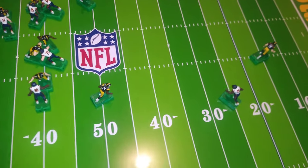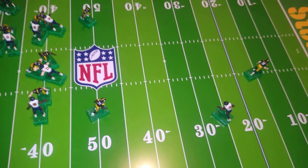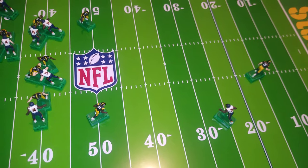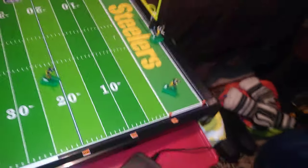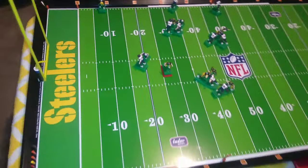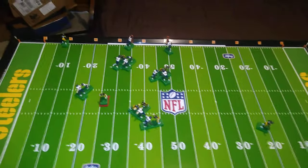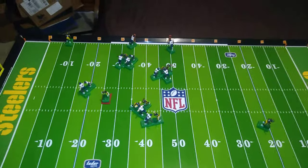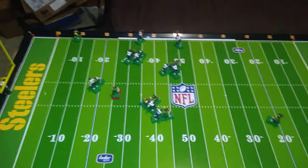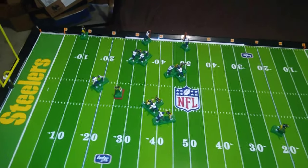Will he make this tackle? He may be the only one that saves the touchdown. Let's find out — here's the resolution of the play. He did not, and number 29 scores a touchdown! So there you go — there's the effectiveness of an end-around trick play in the EFHL, masterfully demonstrated. Hope you enjoyed that — I love it when it works, not so much when it doesn't, but that's football. Next time, we're going to talk about the reverse. See you then.